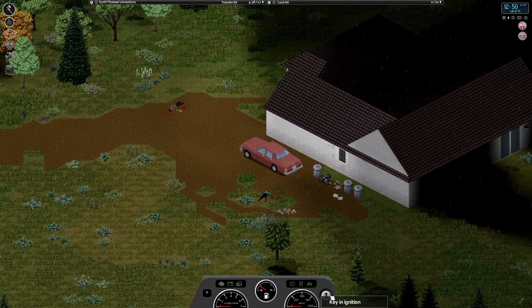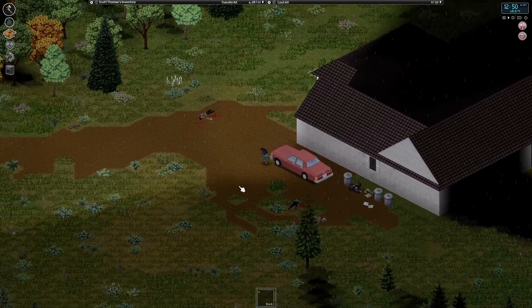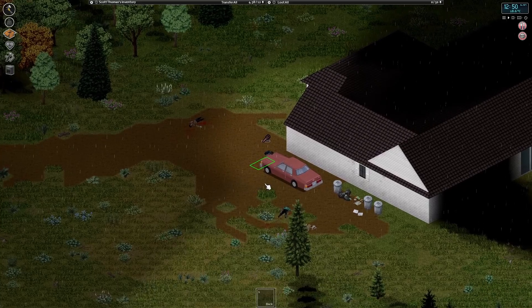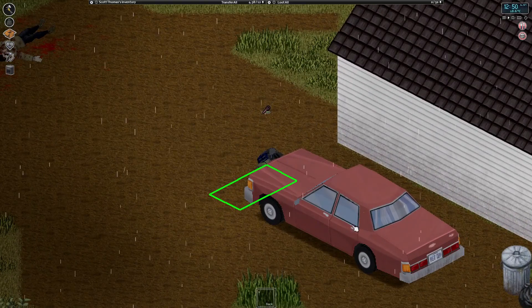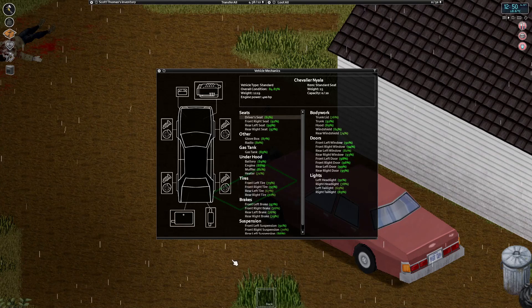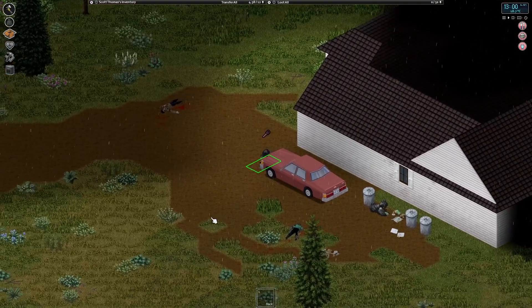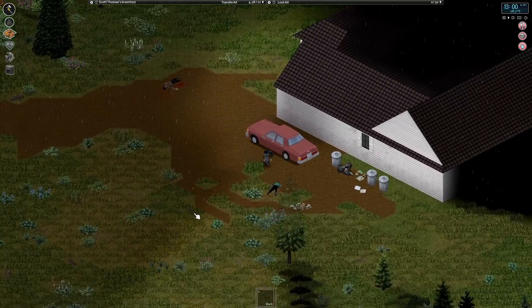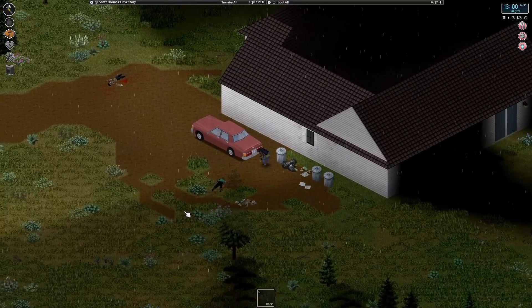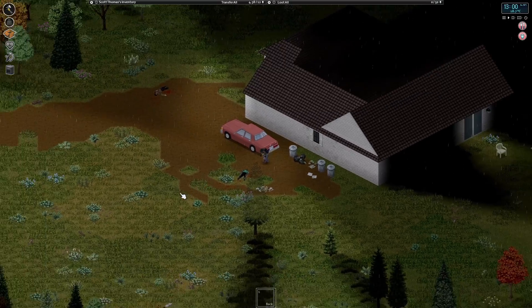Wow, look at that - it's full of fuel! We'll take the key out. It looks really good condition - let's just check the condition on this thing. Oh wow, it's practically showroom! That's the loot trait for you I guess. So yeah, we've got a car - if we need to get out of here, we've got a car sorted. Let's just see what's in the back - just a regular tyre, that's fine.